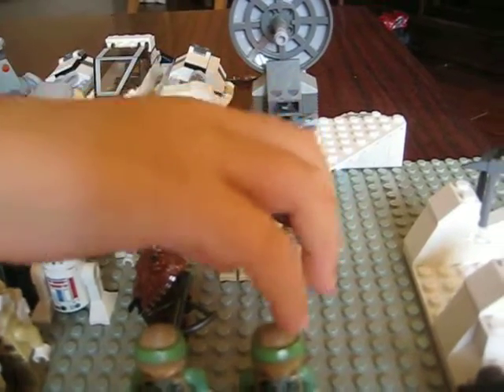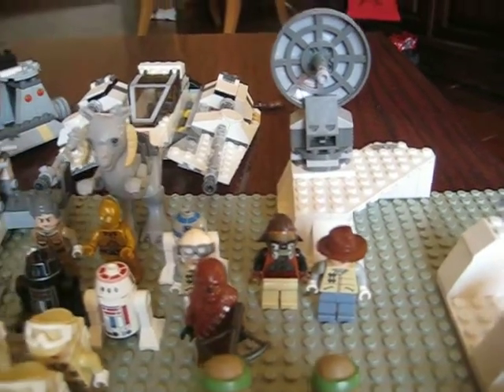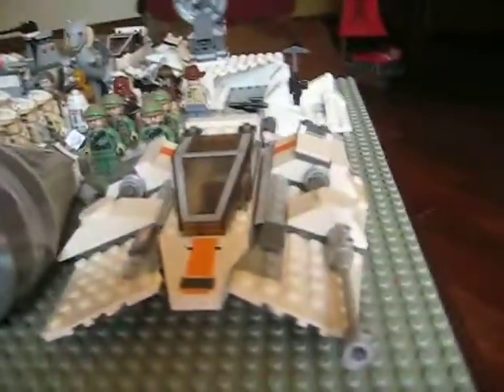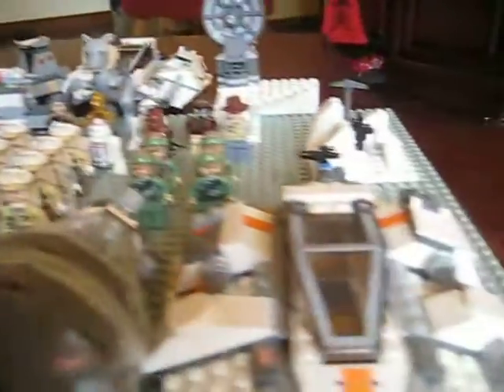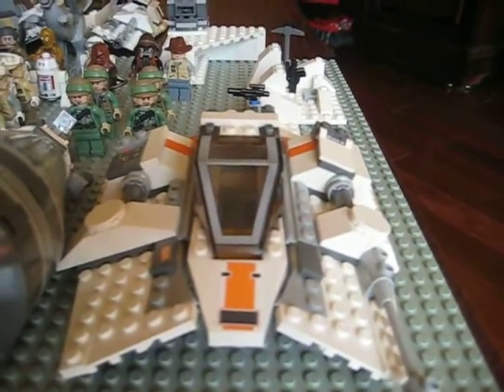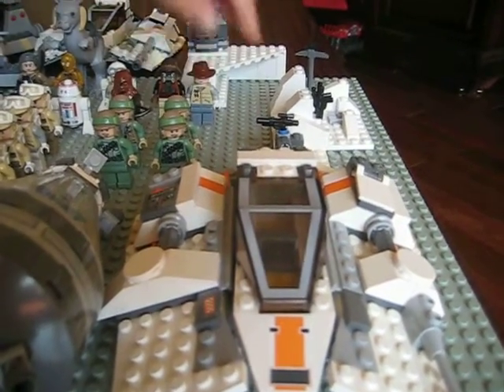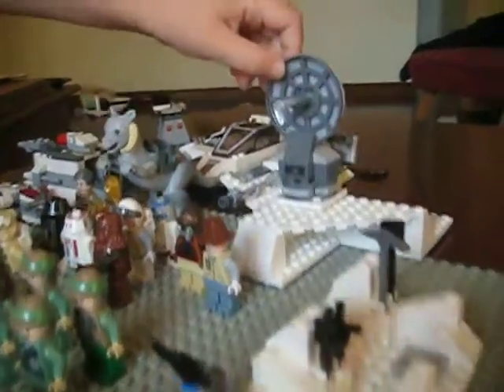There's my Hoth Rebel Trooper officer custom. Then to the vehicles — there's an escape pod here. There's Zev's snowspeeder, which is right here. This is Zev's snowspeeder, his Hoth Speeder. Then there's this little base. There's this turret base.